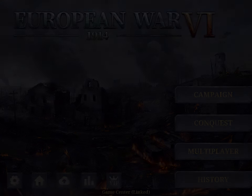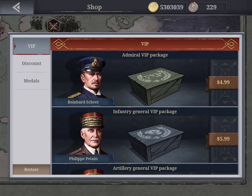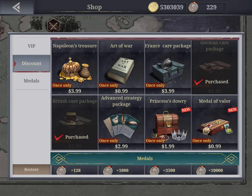The first screen is the campaign mode. The plus sign is the store for in-app purchases and VIP packages for different generals. I bought these two at the beginning — the Ferdinand Foch and the Ludendorff packages — because these are by far the two best generals in the game. With Foch you get 10,000 gold a day and with Ludendorff you get 50 medals a day.